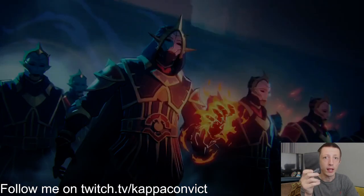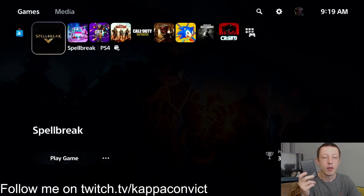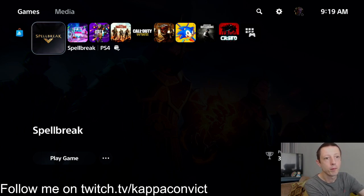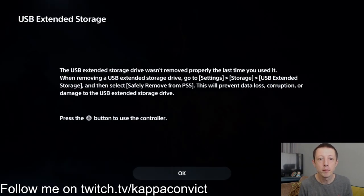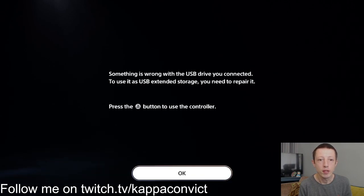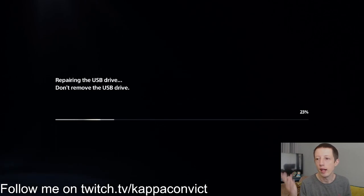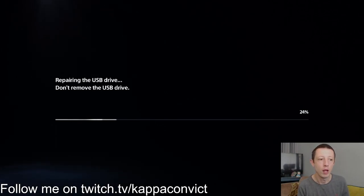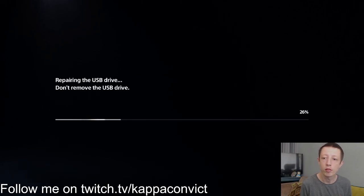So what I'm going to do is unplug my drive. You can see it says it wasn't properly removed — press OK, and it takes you back to the main screen. I'm now going to reconnect my drive back to the PlayStation 5. In a moment you'll get a prompt saying the drive was not correctly removed. Press OK, and it will say the USB drive needs to be repaired — press OK again.